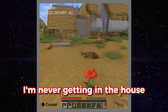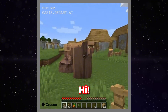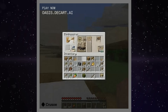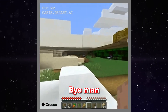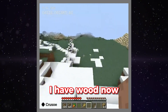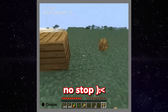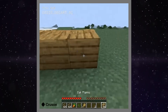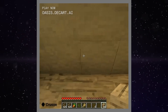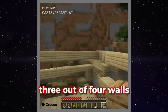Well, I'm never getting in the house. Oh, a villager! I don't like that. Hi, can I trade with you? I can't trade. Almost. Bye, man — never talking to him again. I think that was the enchantment table UI. I have wood now. I made a house. It's beautiful — well, never mind. It's missing three out of four walls.